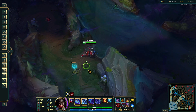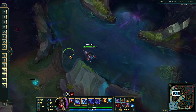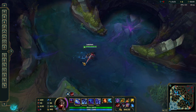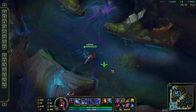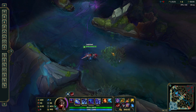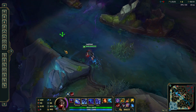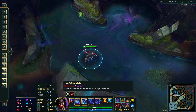Hello everyone. So this is the PBE, and I was asked by someone to try out a build with Talon that dealt with movement speed and predator. So the build is, for the runes, I've got domination and sorcery.